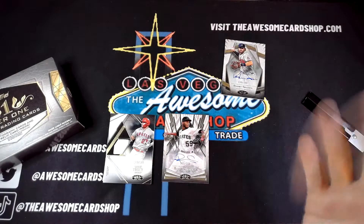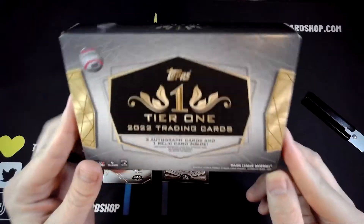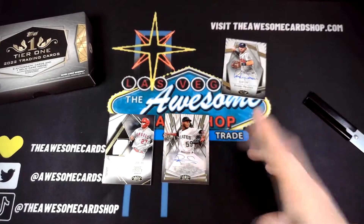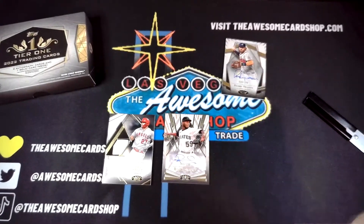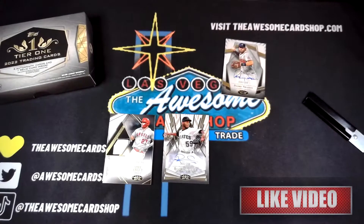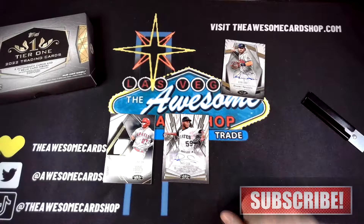So that is Tier One. These boxes are available right now at the website — go to awesomecardshop.com. Pick yourself up a box today. Remember that Awesome Card Shop is one of the only hobby shops where you can use AfterPay — complete your purchase online, select AfterPay, and you can split up your payments into four equal payments. So check us out at awesomecardshop.com. Thanks for coming out.